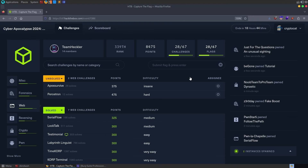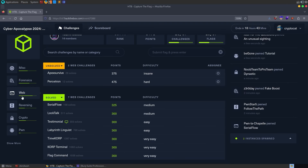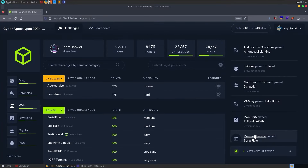That wraps up the video. We solved seven out of nine web challenges. I didn't really look at other categories — I was playing with Team Heckler and had a very quick look at Pwn but decided to stick to web. I try to limit myself to one category per CTF to avoid burnout from trying all challenges, making write-ups, and making videos. I hope you've enjoyed this video. If you want to see more challenge walkthroughs, check out Sloppy Joe Pirate's channel. Leave any questions or comments down below.